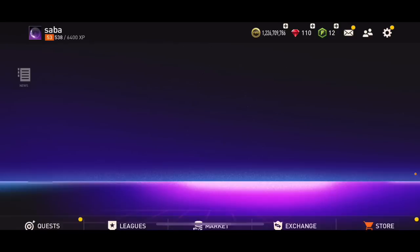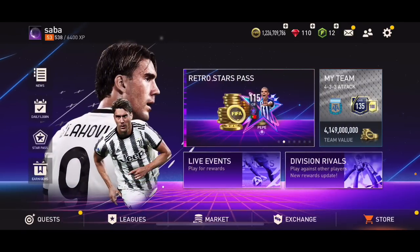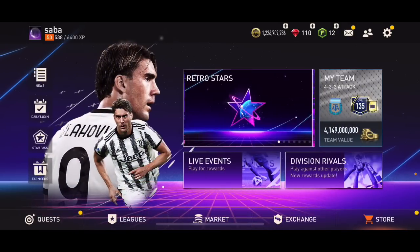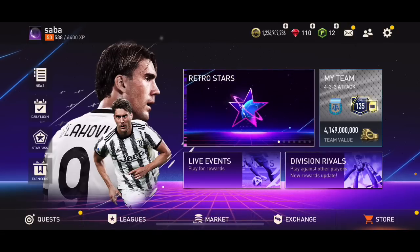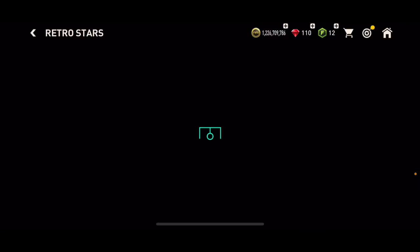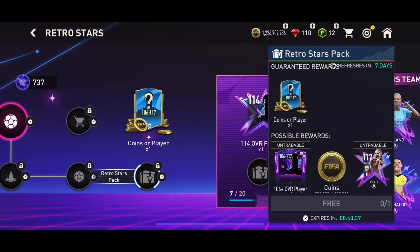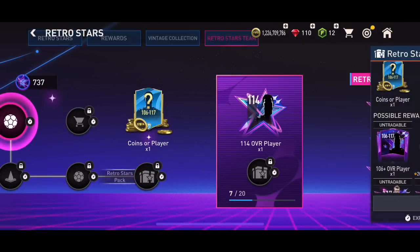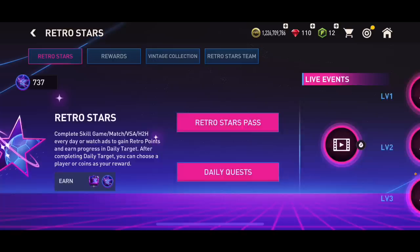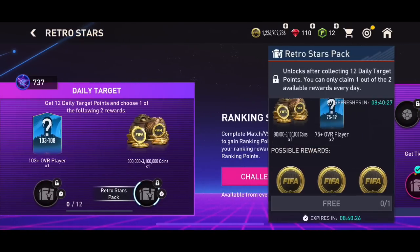Last one and we packed 1.8 million — still a decent amount of profit, and it's a very easy way to make coins. You just need to buy 106, 107, or 108 overall cards for less than 1.8 million. You can also make easy coins with the Retro Stars event every single day where you're going to get from 200k to 1 million coins.